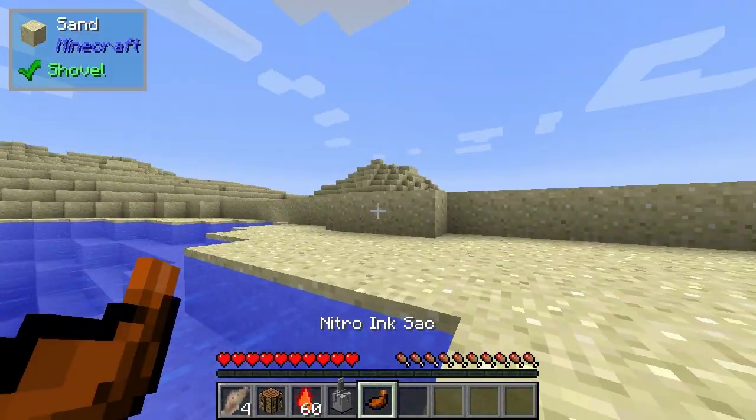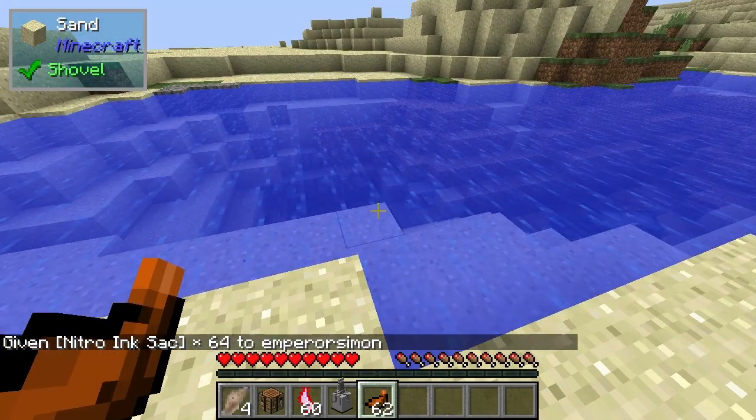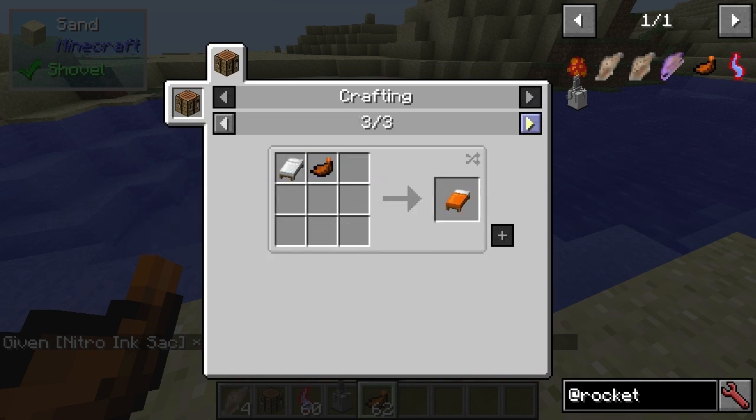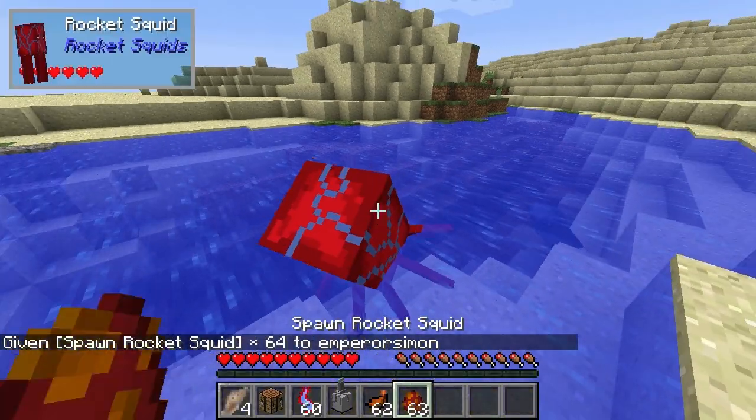It doesn't cause block damage though. This drop - this is the standard drop. It's orange dye, basically.